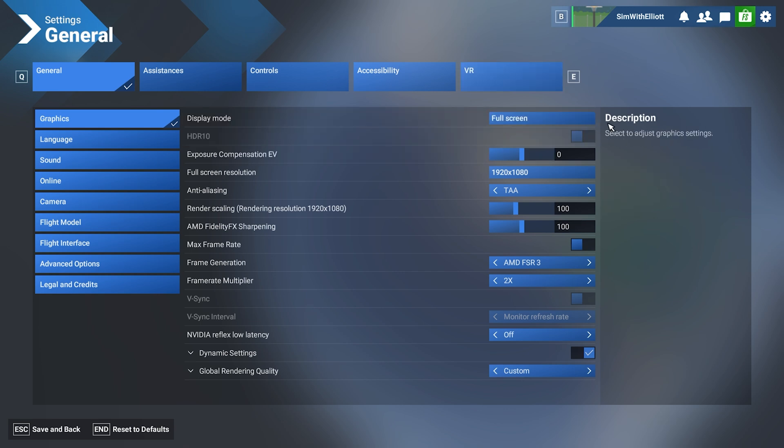Full screen is what I use — you have the windowed option as well but I think it looks messy, I just prefer full screen. Full screen resolution, of course, set to the highest possible. For anti-aliasing, I stick to TAA. DLSS still has issues for me, and TAA has been around for a while.